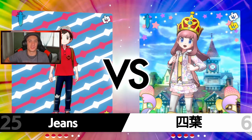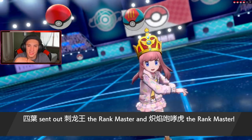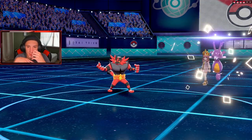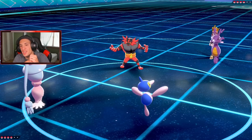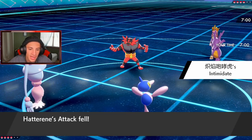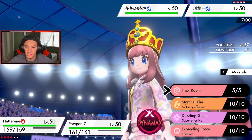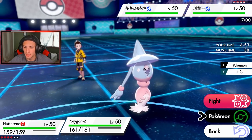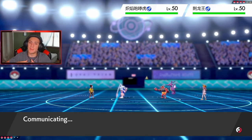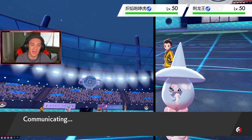Going with Psyspam and Porygon-Z. We're on a four-game win streak on recordings — highest was maybe seven. This opponent has the Crown on, probably setting rain. That's fine — I'm going for Trick Room and a Special Defense boost so you can't take out my Hatterene. Easy Trick Room goes off and we switch into Indeedee, because he might not swap the rain thinking I have Torkoal in the back. Porygon-Z does his little spaz in the bottom corner.